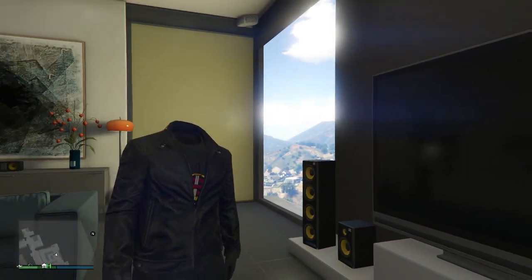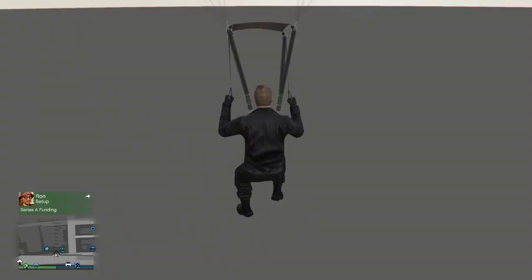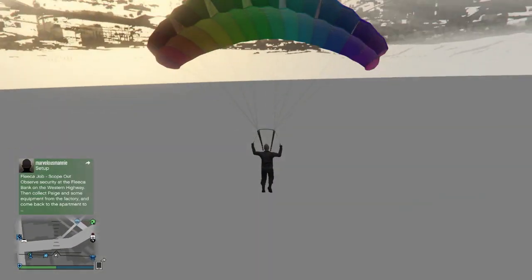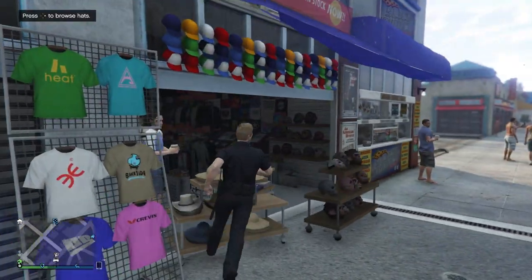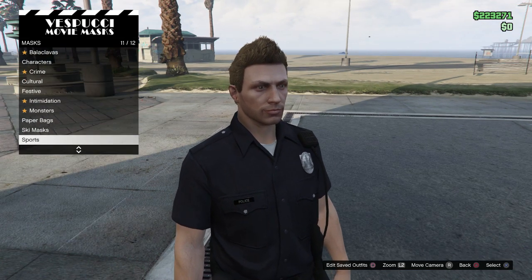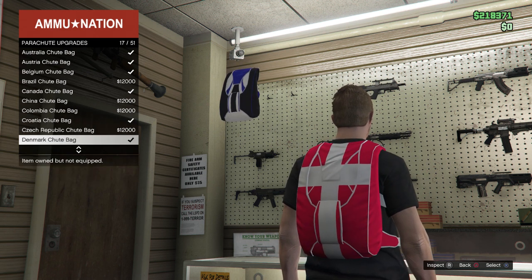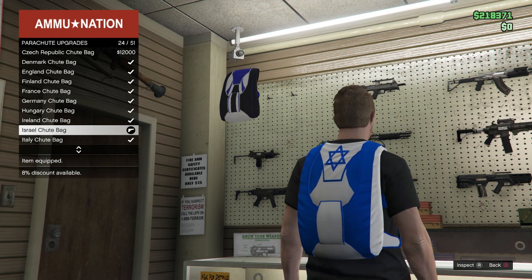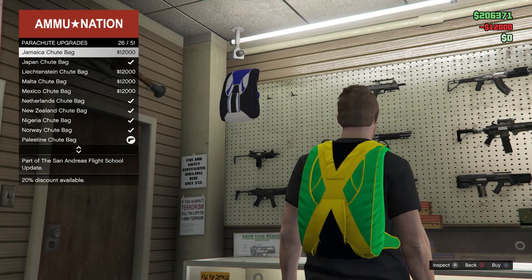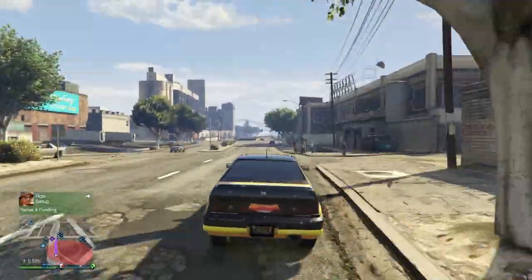Welcome back. Today I'm doing another compilation of 8 glitches and tricks in GTA 5 Online. This video was supposed to be a 10 glitches and tricks compilation, but unfortunately due to today's latest hotfix on PS4 and Xbox One, a few of those glitches have been patched. So we have a compilation of 8 today, ranging from character glitches, secret spots, ways to get RP, and more. If you enjoy this video and want to see more compilations, be sure to leave a like.